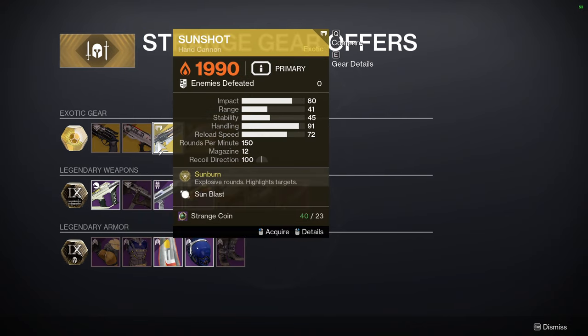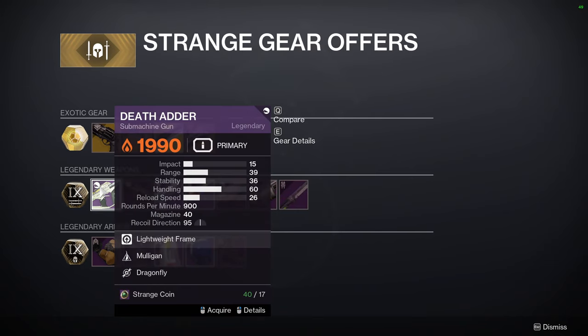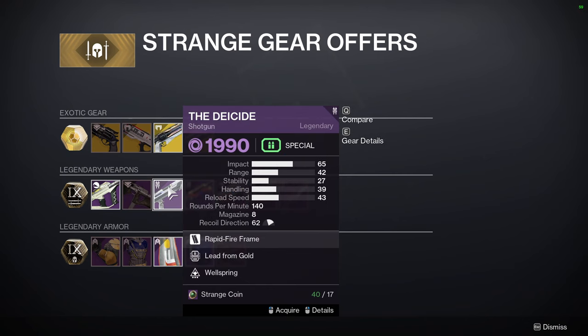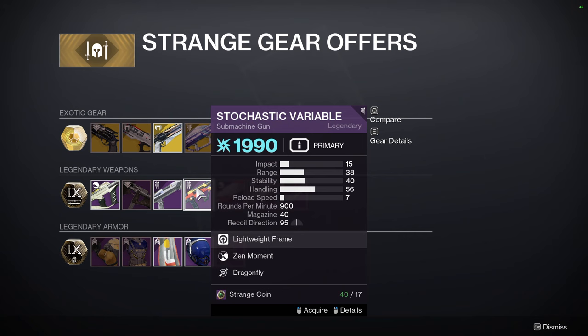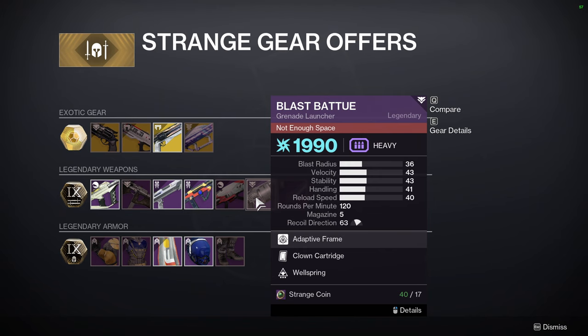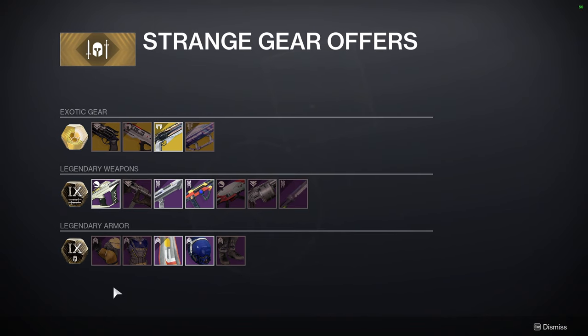For the exotic weapons Xur has: Hawkmoon with Moving Target, Sweet Business, Sunshot — which is a lot of fun — and Two-Tailed Fox. For the weapons: Death Adder with Mulligan and Dragonfly, Friction Fire with Subsistence and Slideways, The Deicide with Lead from Gold and Wellspring, Stochastic Variable with Zen Moment and Dragonfly, Whos Gar with Threat Detector and Rangefinder, Blast Battue with Clown Cartridge and Wellspring, and Quick Fang with Tireless Blade and On Guard.